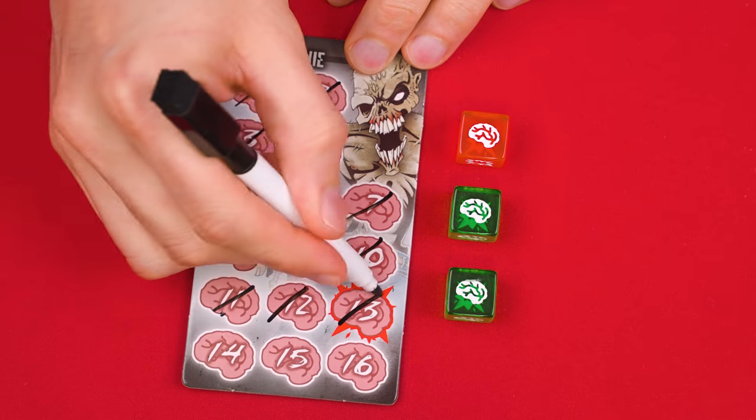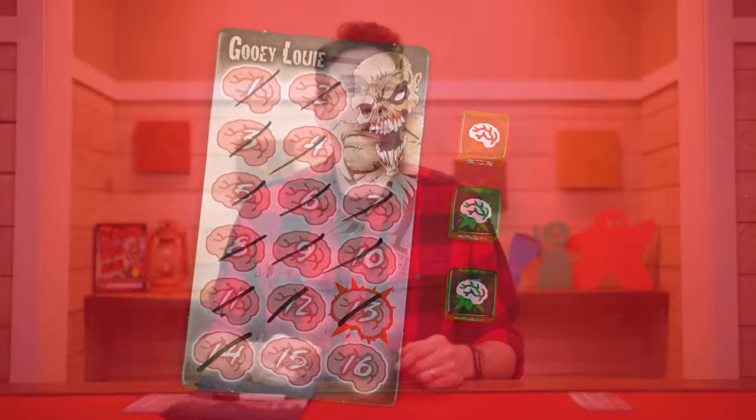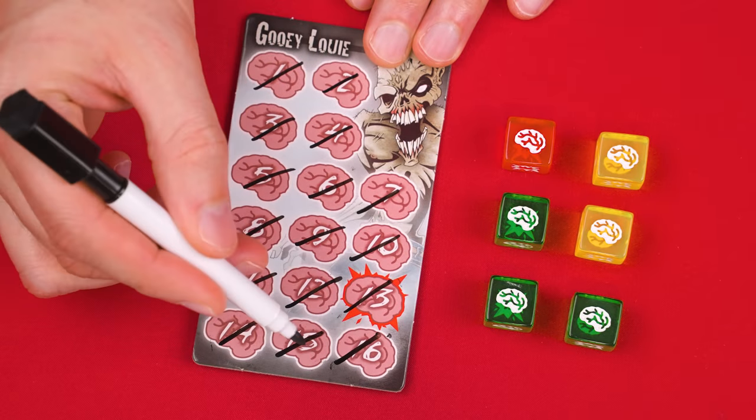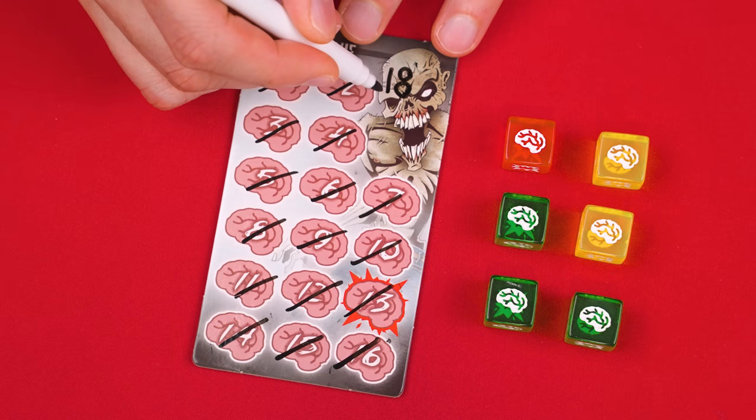You'll keep taking turns until someone has at least 13 brains marked off on their scoreboard. You then keep playing until everyone has had an even number of turns. If the first player to reach 13 brains is the player who started the game, each other player gets one more turn so everyone has had the same number of turns. If the last player in the turn order is the first to reach 13 or more brains, the game ends on their turn since everyone has already had an even number of turns. If you score more than 16 brains, just note your total as your final score. The player with the most brains wins. In case of a tie, tied players play as many equal extra turns as necessary to break it.